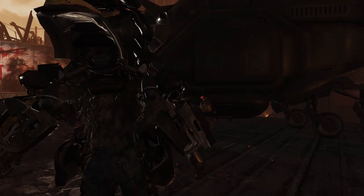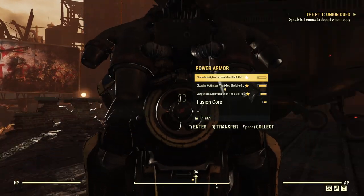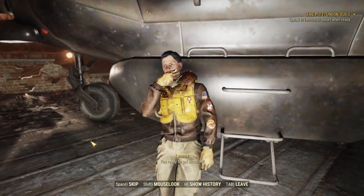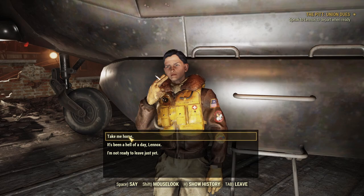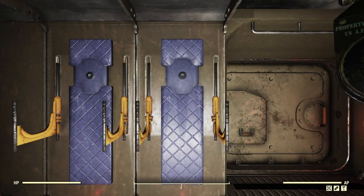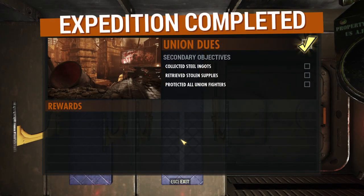Power armour — not strictly necessary at this point — but let's talk to Lennox and head home. On our way back we can take a look at our mission completion screen. Union Juice done. Secondary objectives: collect all steel ingots, retrieve stolen supplies, and protect all Union fighters.